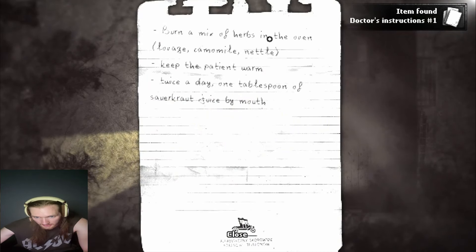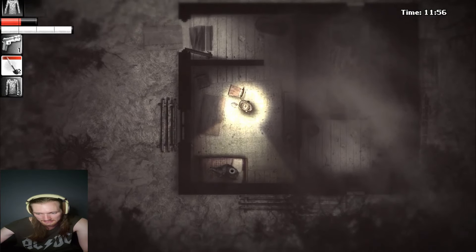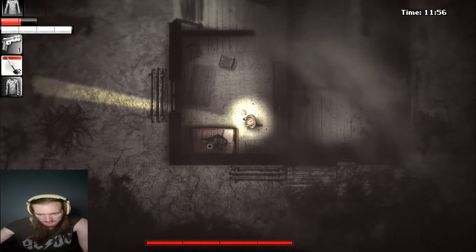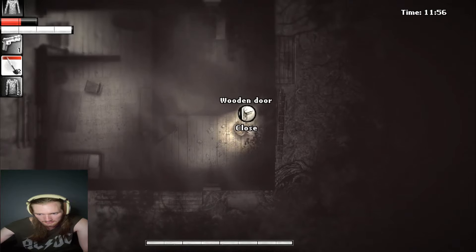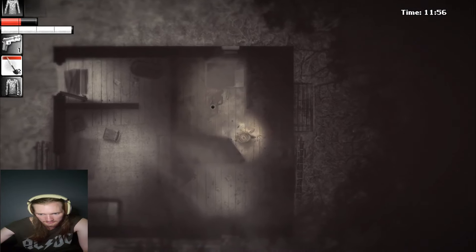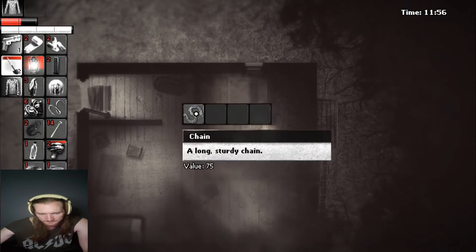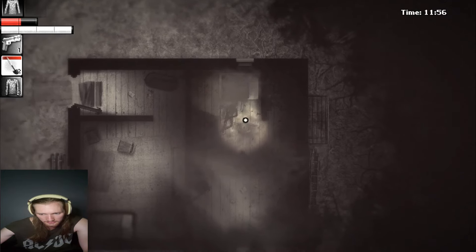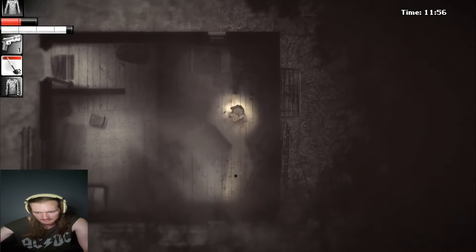I'm just going to take a couple of things. Burn a mix of herbs in the oven. Keep that patient warm — twice a day, one tablespoon sauerkraut juice by mouth. Gross. I like sauerkraut but that just sounds awful — the juice. Hello, are you alright? Seems unresponsive — what a foul stench. Charred body. Strange — its arms and legs are bound with a chain. A long sturdy chain. Did he get cooked alive? Jesus. Let's get out of here — creeped out.